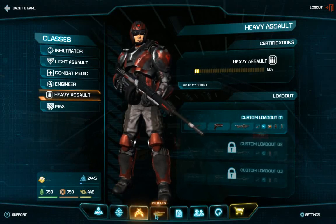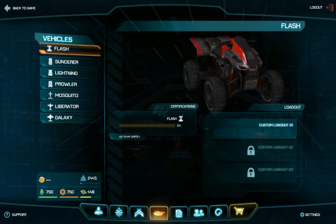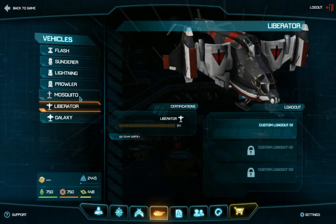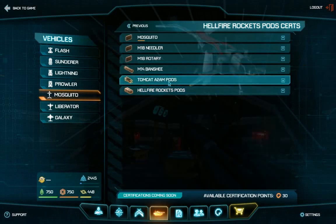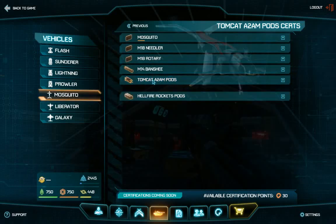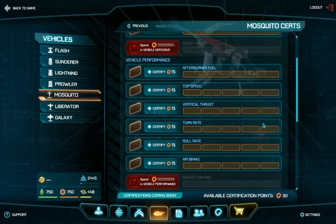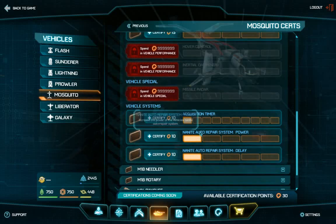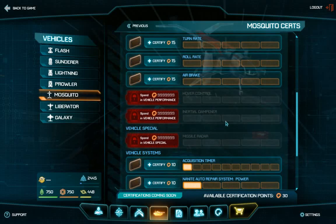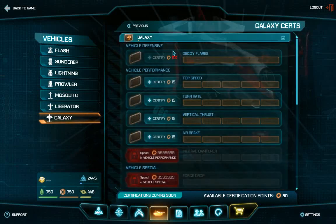Let's go back to the class screen. I think I've covered all of this. If any of this wasn't clear, feel free to mention it in the comments and I'll try to put it in the next one. Next up is the vehicle screen. There are the three planes with their certifications. I kind of need to buy some weapons first because I simply don't have a secondary weapon on my Mosquito yet, and that's quite handy to have.